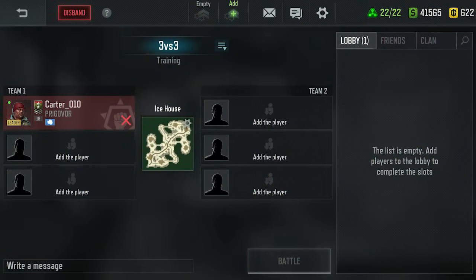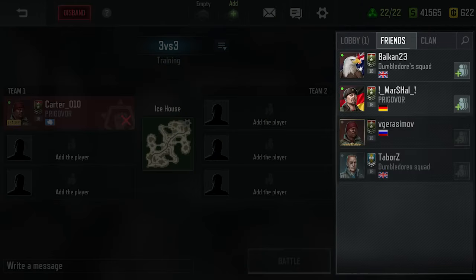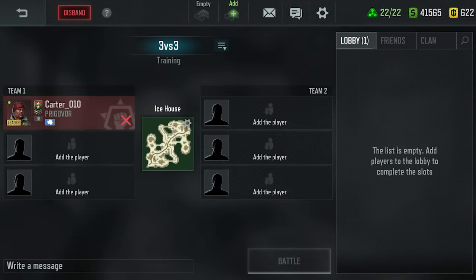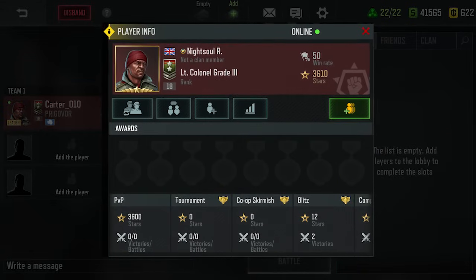Teams must be formed to begin the battle. Players can be invited to the lobby from the friends, clan, and search tabs. In addition, invitations can be sent to any player from their profile card in any part of the game.